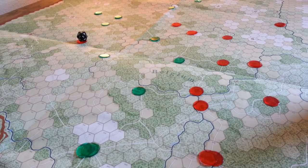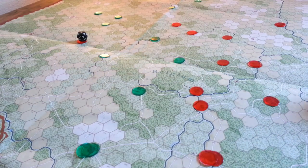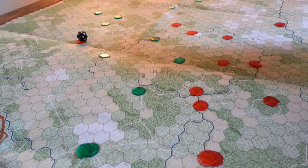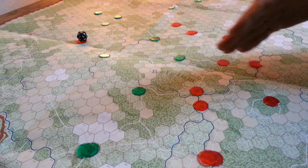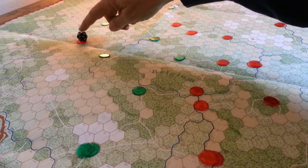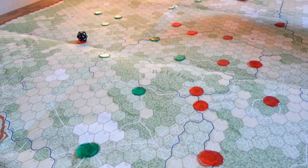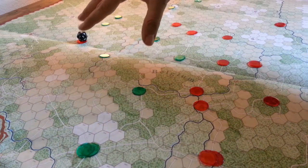The idea here is that we've got to accumulate victory points by capturing towns. The green spots you see are locations that were historically captured mostly by the Germans, and the red ones are ones that I've identified that I think I might want to try and capture. If this is Bastogne over here and we're looking west, here's the Meuse River along just here. I'm not taking a traditional approach.